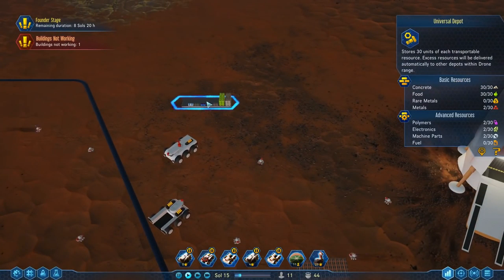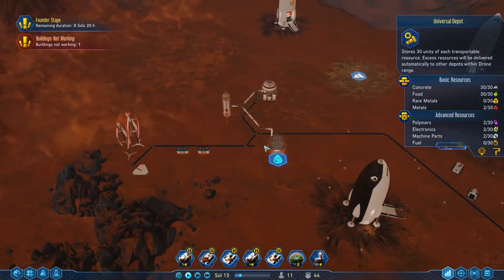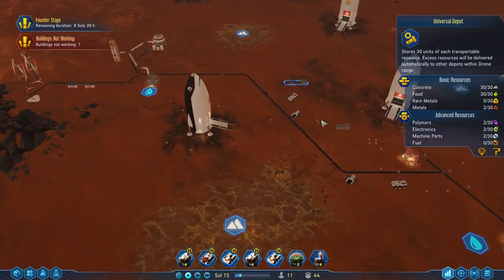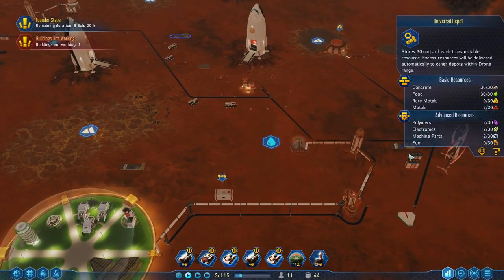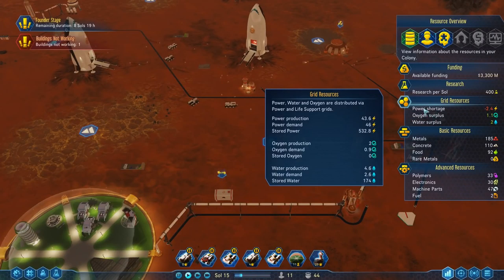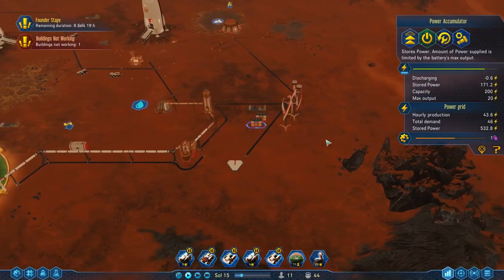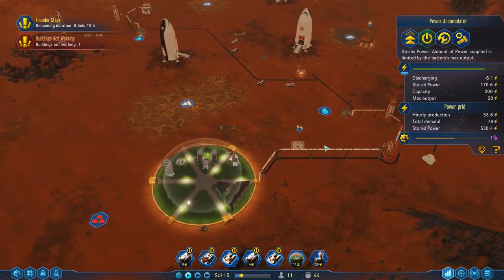The multi-universal storage depot has got concrete, everything's okay there. Our entire power grid is linked up — let's see how we're doing. Power demand is about negative 2.4, not too bad. When the day comes and solar panels come up, the batteries will fill back up — the batteries can get us through the nights, I just have to keep an eye on it.